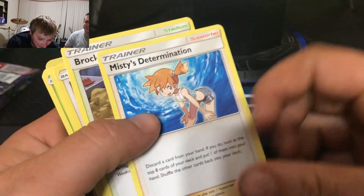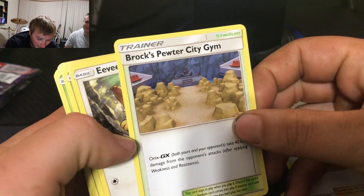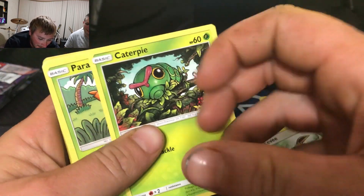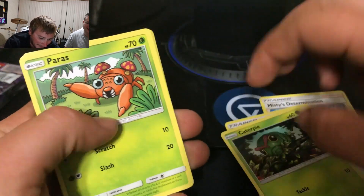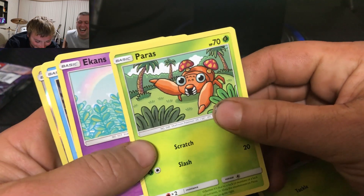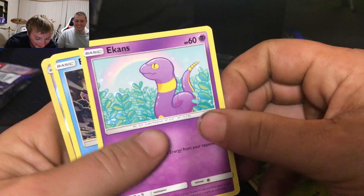Jinx is gonna help make the mess and not even clean it up. Misty's Determination, Misty, Brock's Peach, City Gym, Heavy. Where's that guy — Caterpillar? It's messing me up, man. Okay, Paras.